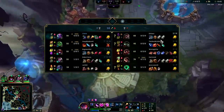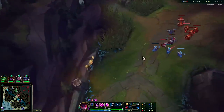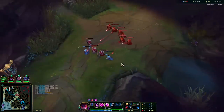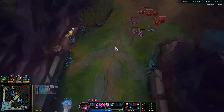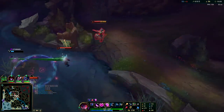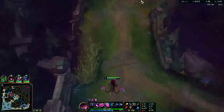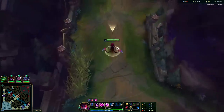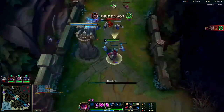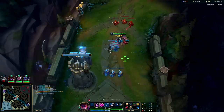Kled's shoving the lane really slow — he didn't get a Tiamat rush or bombing rush either, so his clear speed is really garbage. He's also trying not to die, so a lot of times he'll half-shove the wave and then back off. But he really needs to crash it into my turret to make me miss more gold and XP. I'm also really huge — I can easily carry this game off of the lead I've built.